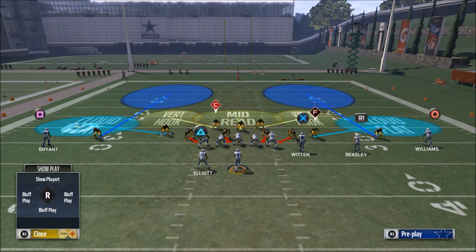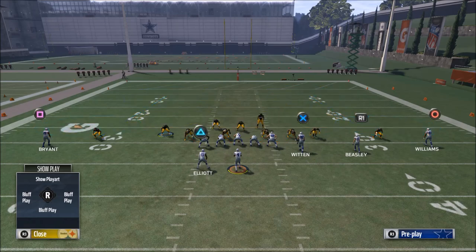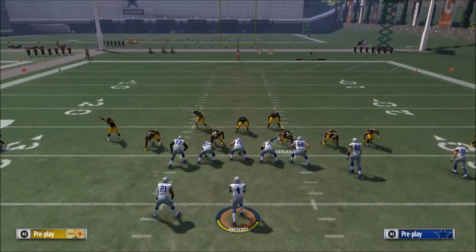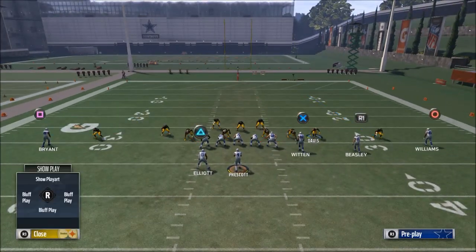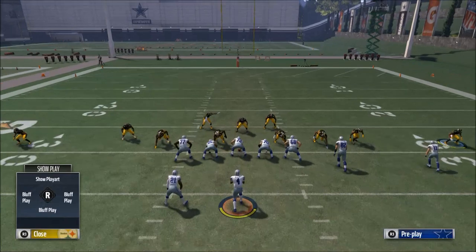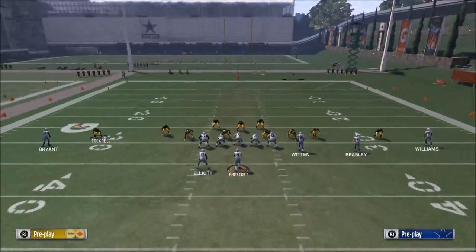Cloud flat in this year's game doesn't do much, so you could run a cover two shell with your linebackers running the deep third — that could be interesting. There are all kinds of things you could do from this look — run cover four, or whatever works for you.